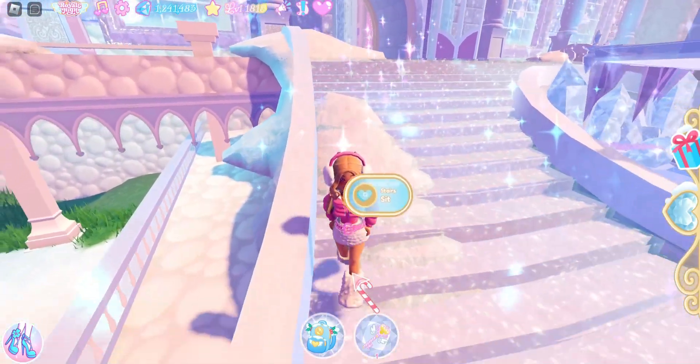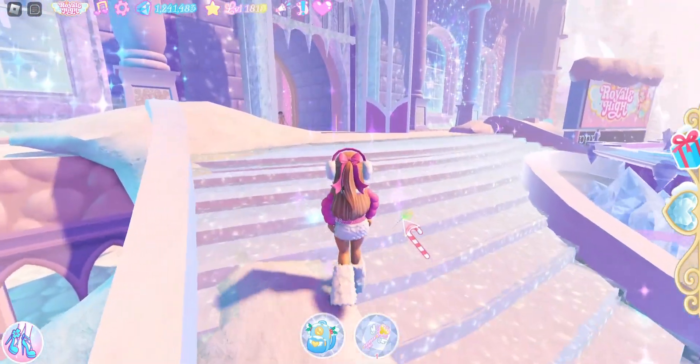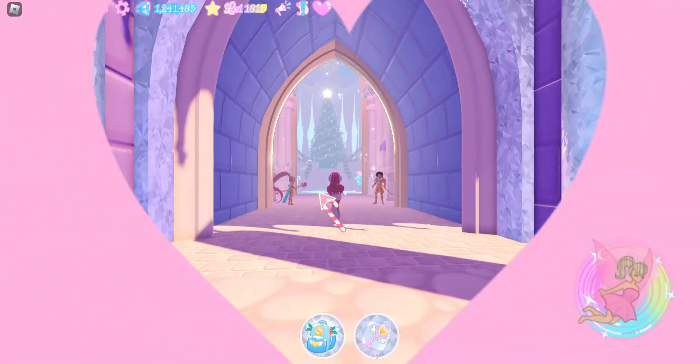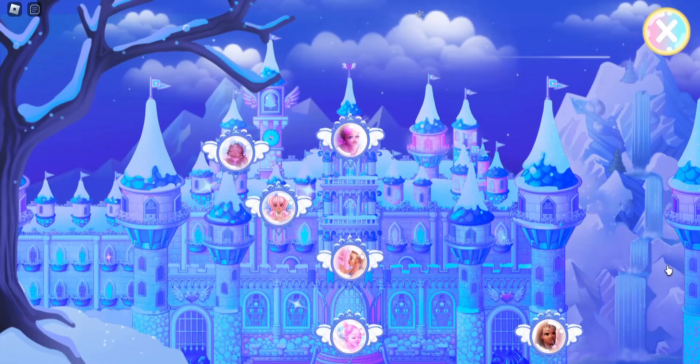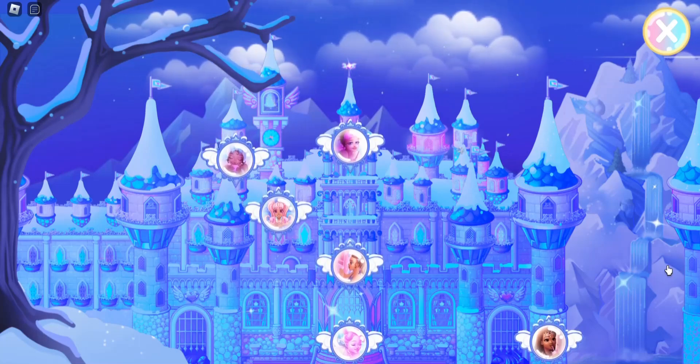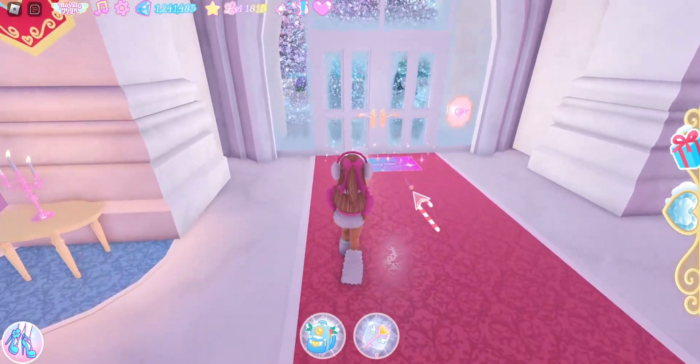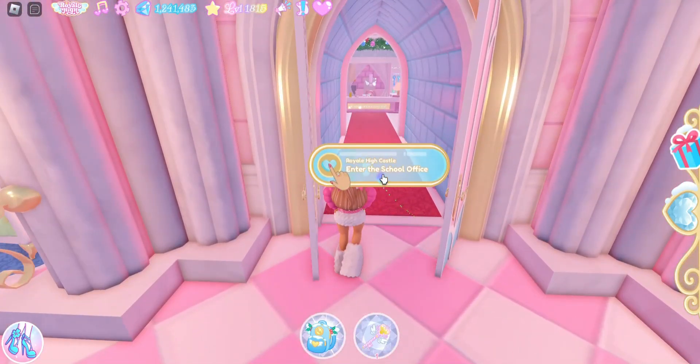There's a sign on the stairs — cute. Over here would take you inside to the castle's heart. I decided to check my map because I was curious to see if we had any new phases. There's no new phase yet. I was hoping this area with snow was open.